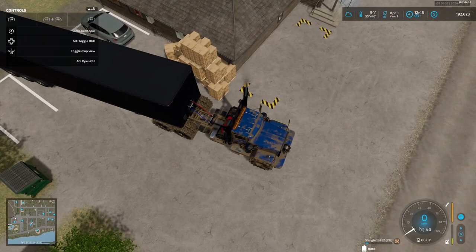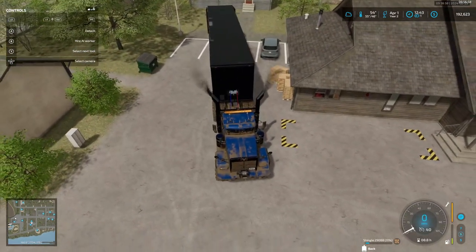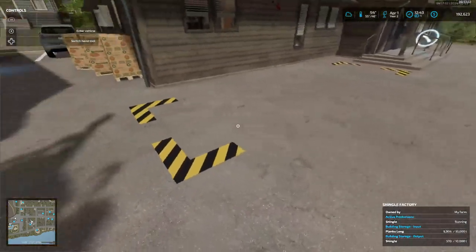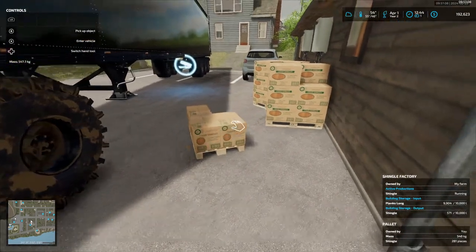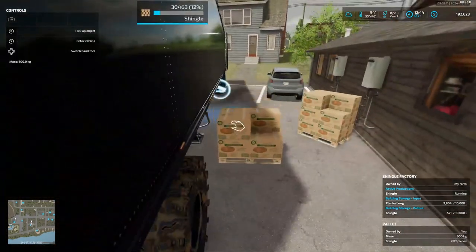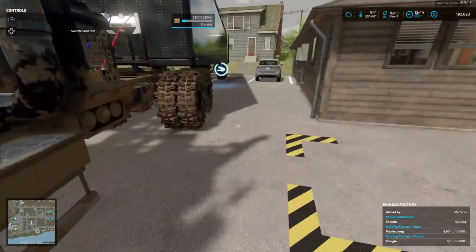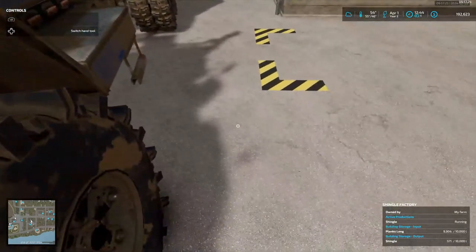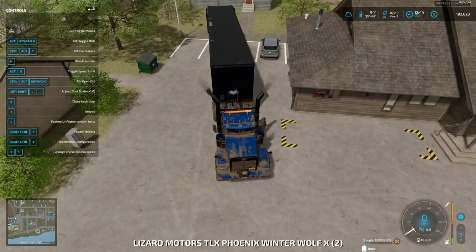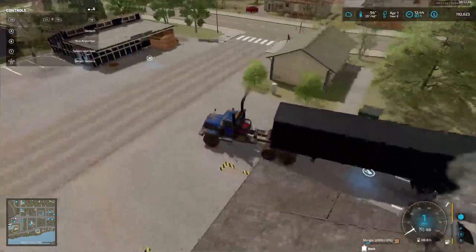You don't see nothing happening - open the back door and boom. Sorry about that, that's my dog trying to jump over his pen. Alright, that's all the shingles in there. Let me get in here - it'll let me in. What is that, 32,000 liters of shingles. We're gonna see if this thing picks up.